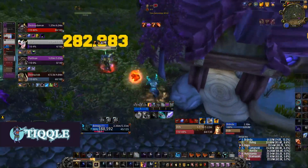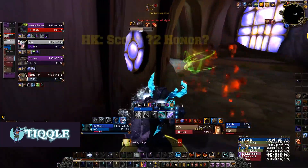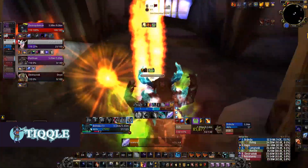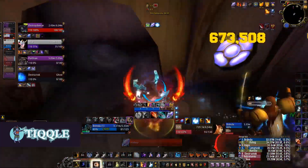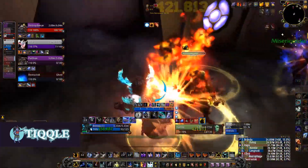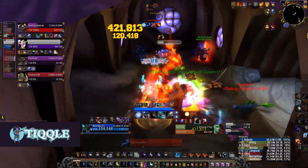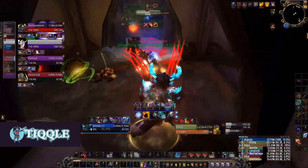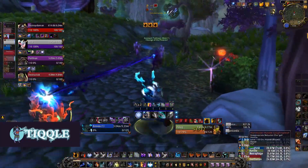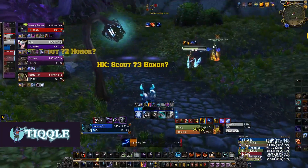Another great battleground tip: farm this hut — people will get so mad at you. I'm just gonna hex them so I can get a big full cast off. Ice fury — oh it feels good, just pounding away. Also, with hunters especially, definitely put flame shock on their pets. That's another set of procs I can get.